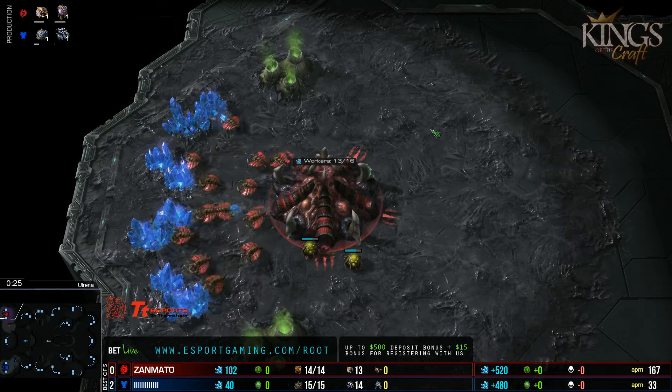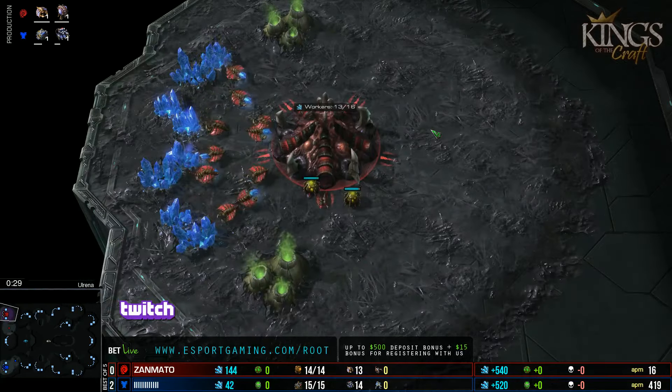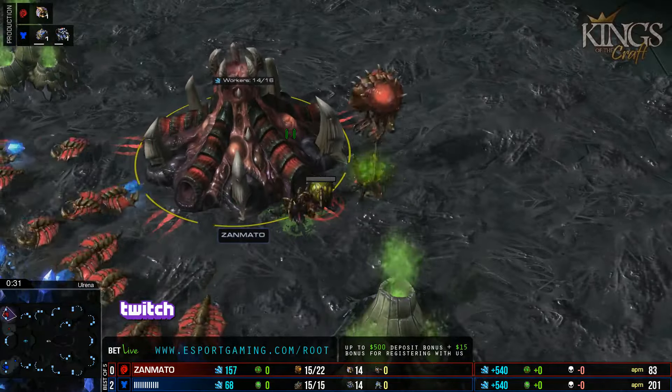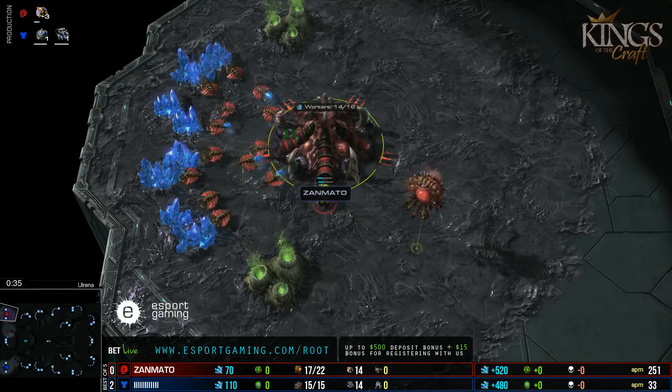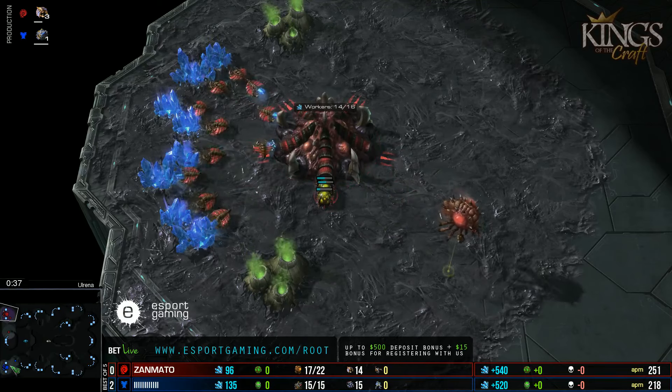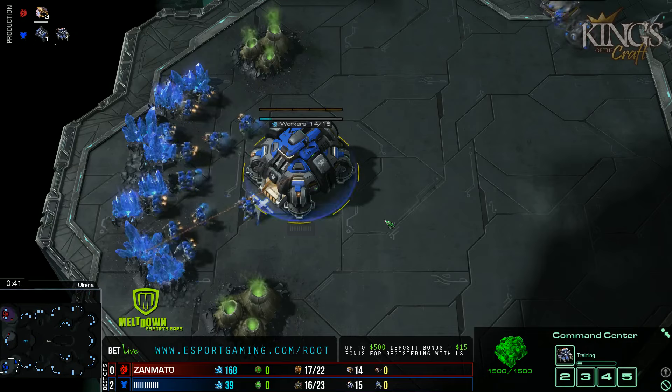We have on the top left-hand side of the map the Spanish Red Zerg — it is Vortex. And spawning in the bottom position, representing MVP, it is Ryung.